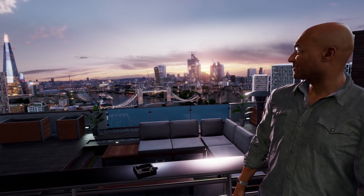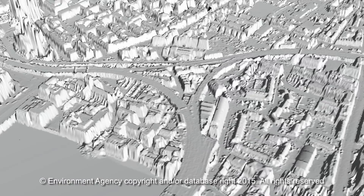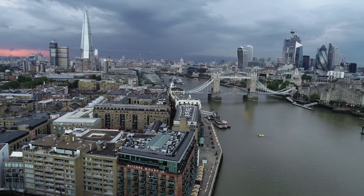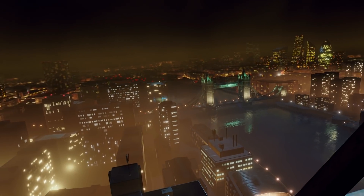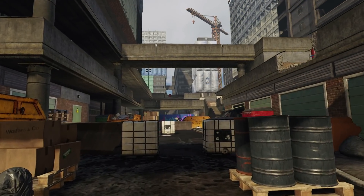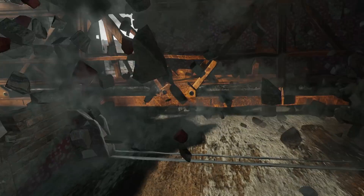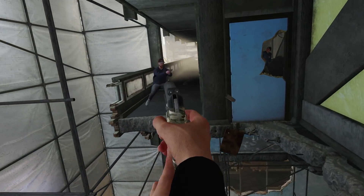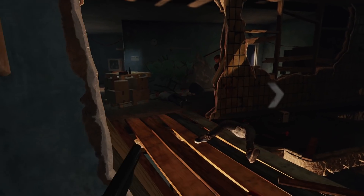With Blood & Truth, we wanted to show the scale and the beauty of London. So we invested in a couple of new bits of technology. One of those was vistas — we use LiDAR data that gives us a really accurate representation of the London streets and the layout, and we combined that with drone imagery to create a realistic vista. There are a number of places in Blood & Truth where you'll be looking out over the cityscape of London and see the iconic buildings. This was really necessary to make you feel like you're there in London. The underlying experience we want to achieve is to let you feel what it would be like to be an action hero.